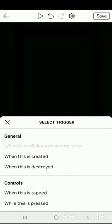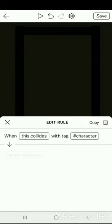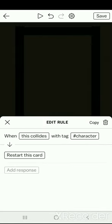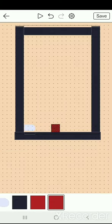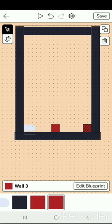Press trigger, then press 'when this collides' to an actor, choose tag, and then select response. Then press restart on this card, and then press the X. Put it right over here.